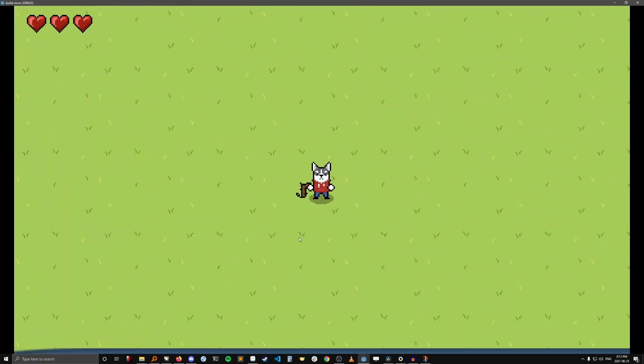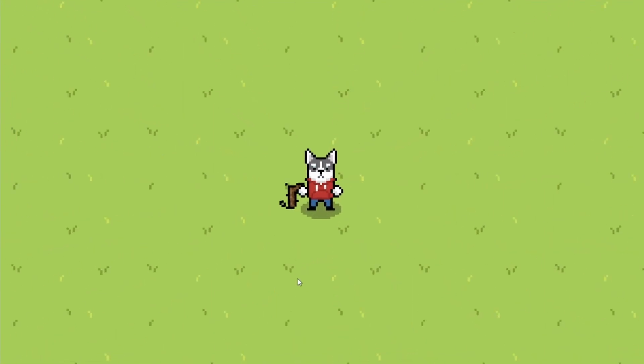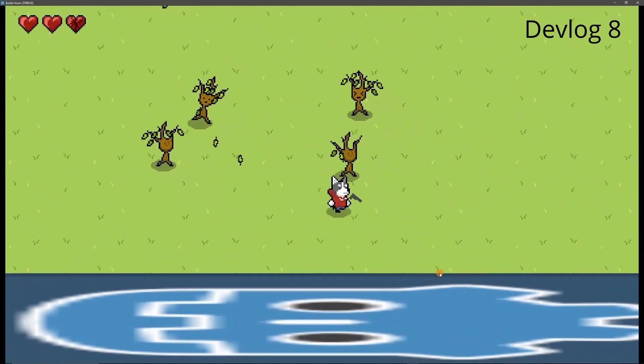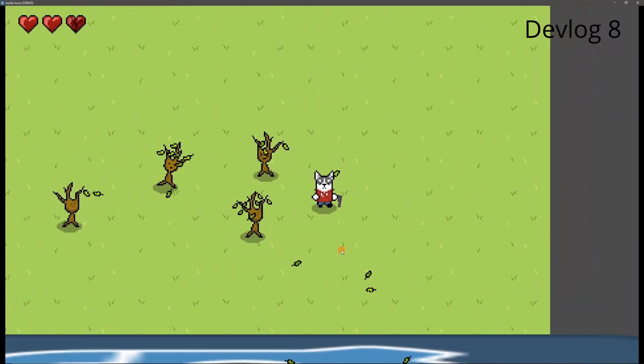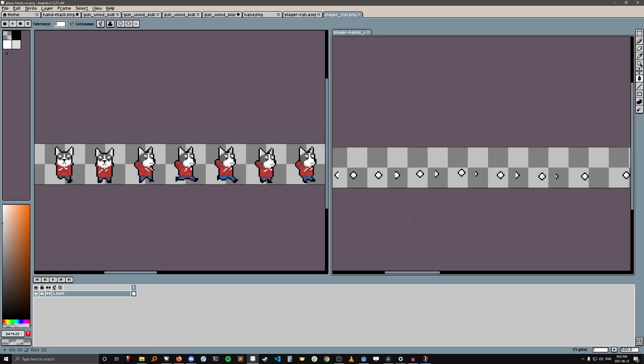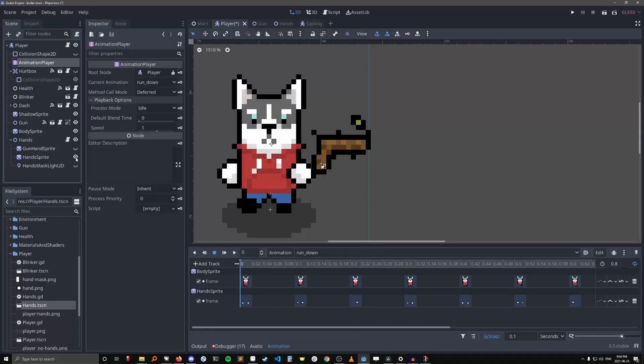The last thing I'm going to talk about is the player's hands. Did any of you notice that there's actually a hand that's holding the gun now? Before, the gun kind of just floated beside the player while the hands just did their own thing. The way I did this was I exported the player's body and hands separately so that they could be on different sprite nodes. Then I added the hands into the existing player animations. I also created this floating gun hand sprite that actually holds the gun and follows it when it switches sides.